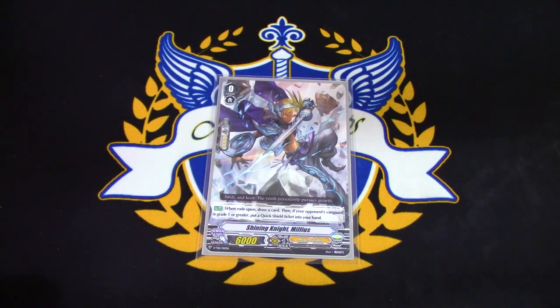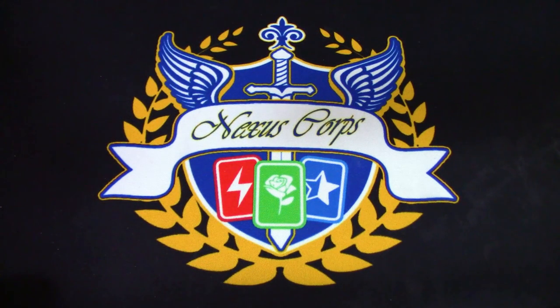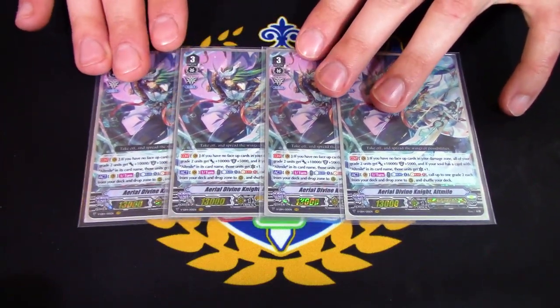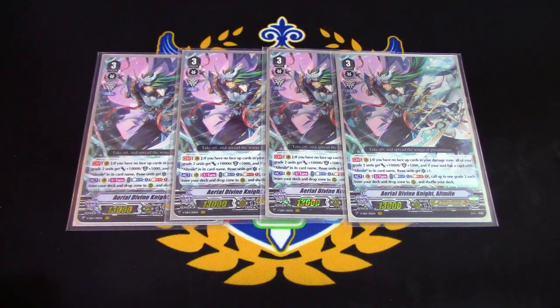The starter is Milius, the Altmile TD starter, keeping the aesthetic. Going right into the grade threes, we've got four copies of Ariel Divine Knight Altmile. This is playing like a normal Altmile deck, so you basically want to ride this as soon as possible and you're going to be sitting on this for the rest of the game. The first skill is: if you have no face-up cards in your damage zone, all your grade twos get 10k power and 5k shield, and if you have an Altmile on the soul, all your grade twos get an extra crit.